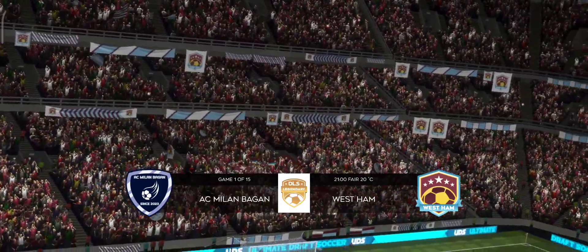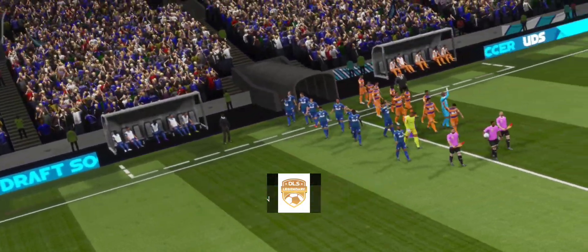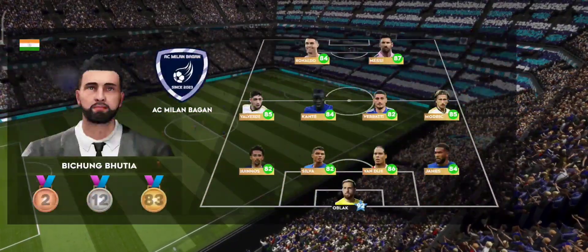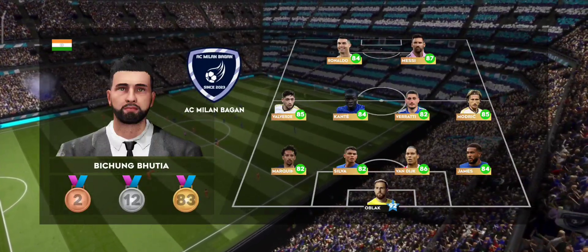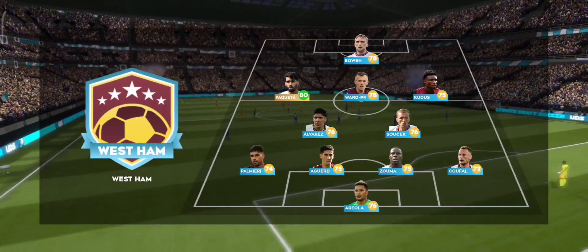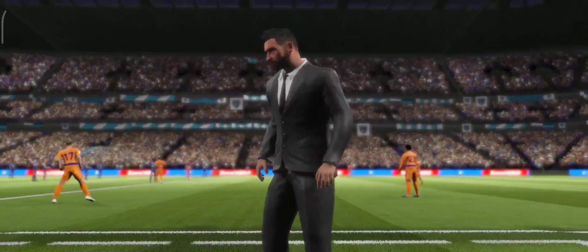Can they compete with the best? Can they prove themselves in the legendary division? Let's see how the teams line up today. This is the 11 unveiled by the home team. It's a 4-2-3-1 formation — an attacking version of the 4-5-1 with three forward midfielders supporting the lone striker.